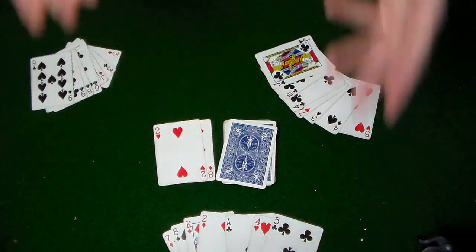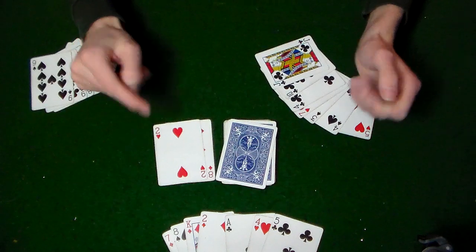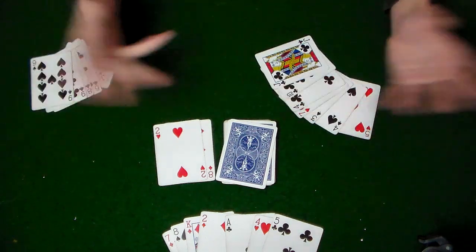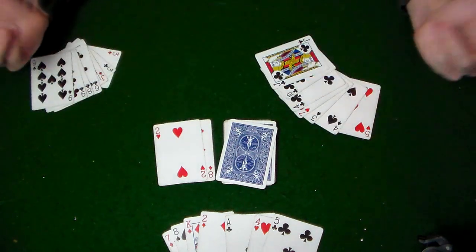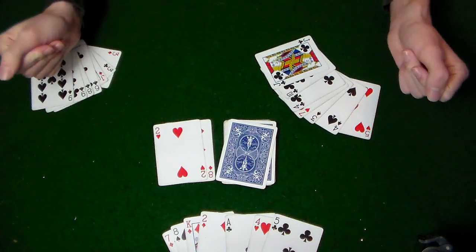At the end of the round, you subtract what's in your hand and you add what's laid down in front of you on your board. You see what the score difference is, and the game is played to whatever number you agree to — 500 is usually a good number. And that is the entirety of Rummy. Good luck!